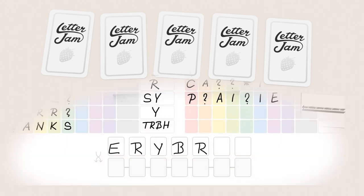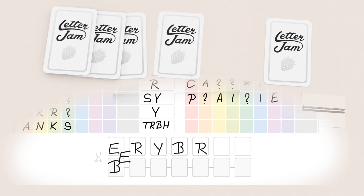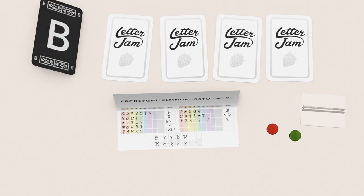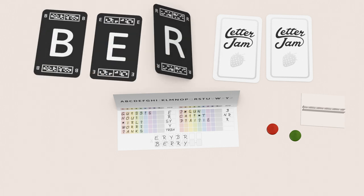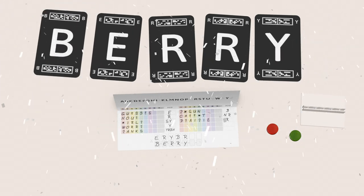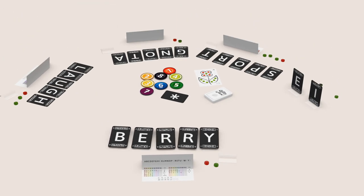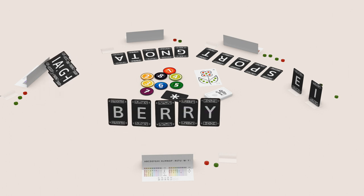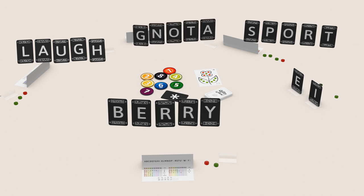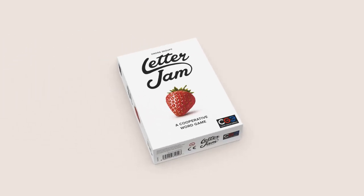Rearrange your cards to spell a word. And now, at the end of the game, you can finally look at your cards to see if you were right. Congratulations! You spelled a word. If everyone else has also spelled a word, you all win. Well, it's hard to be perfect, but it's easy to have fun when you play Letter Jam.